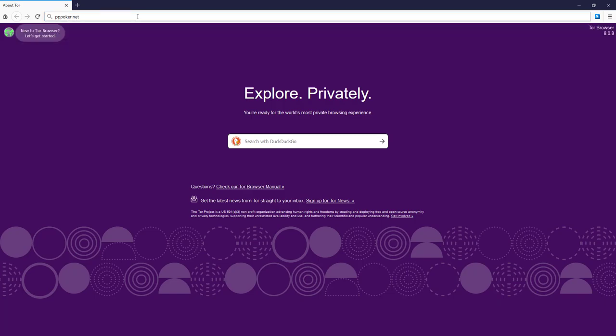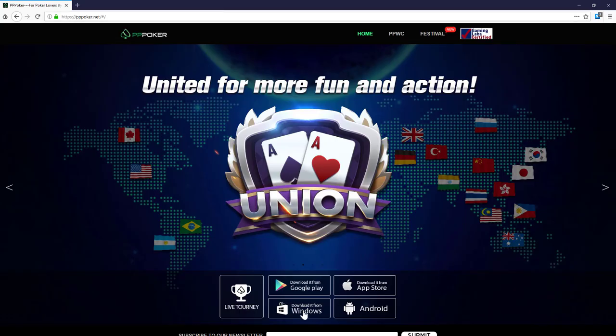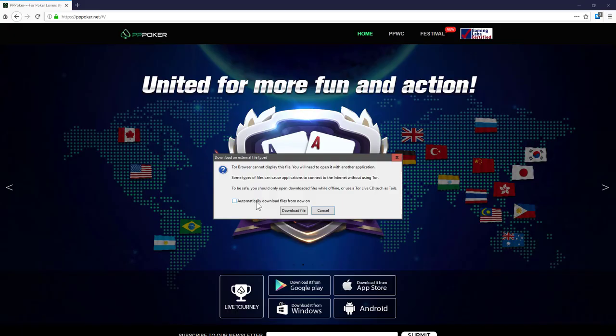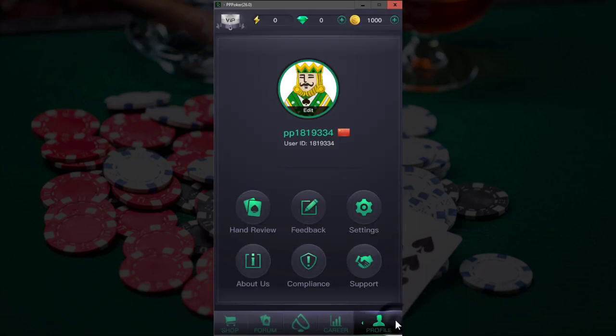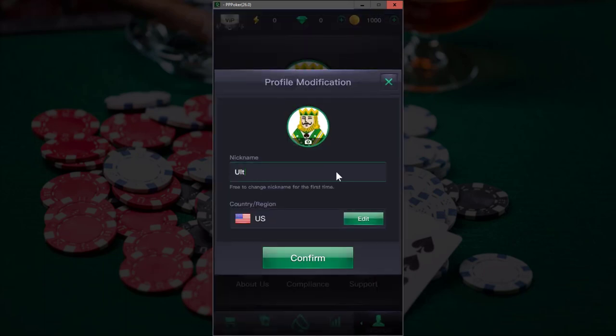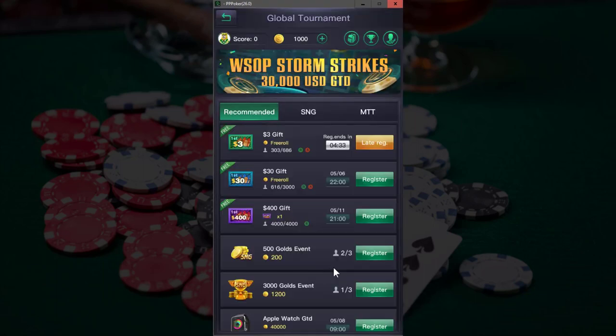On PC, your first step is going to pppoker.net. If you only want the app on your iOS or Android device, you can pick it up from those app stores by searching pppoker. Once you have the app, the first thing you should do is go in and change your screen name and add a profile image. It doesn't have to be a picture of you, but give yourself some personality. This is a fun, casual app — don't make yourself look like a nameless, faceless player, and have some fun with it.